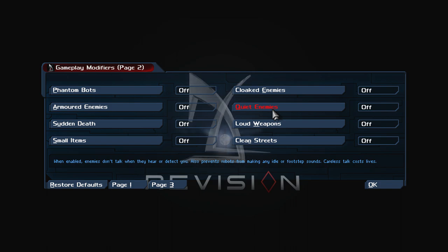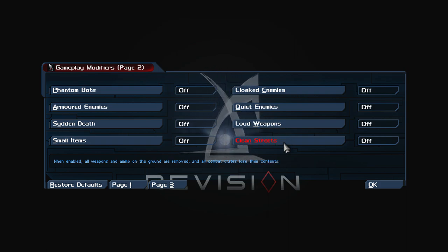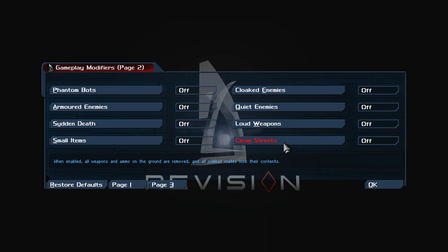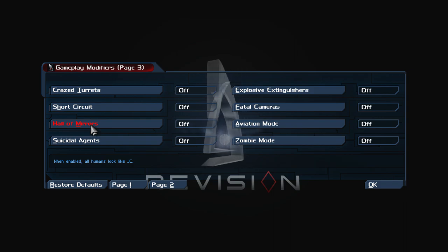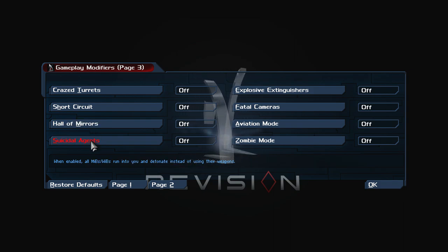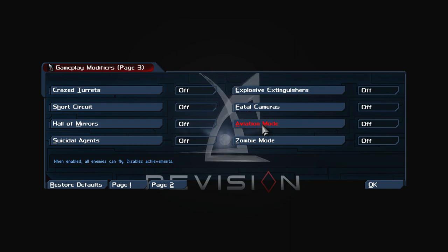'Small Items': all weapons take up one inventory cell. 'Cloaked Enemies': all enemies are cloaked. 'Quiet Enemies': they don't talk when they detect you, and prevents robots from making idle sounds. 'Loud Weapons': all weapons are ten times louder. 'Endless Silenced / Clean Streets': all weapons and ammo on the ground are removed and combat crates lose their contents. 'Crazed Gates': all turrets are always attacking and can aim directly below. 'Short Circuit': augmentations hurt the player when active. 'Hollow Mirrors': all humans look like JC.